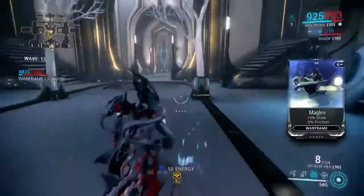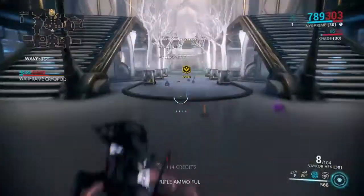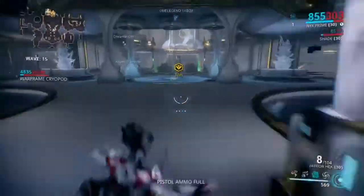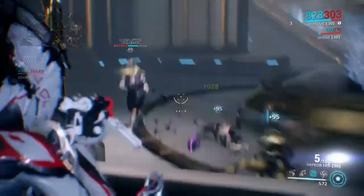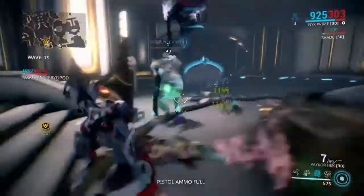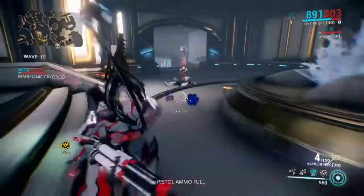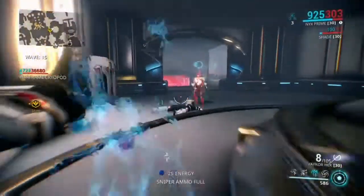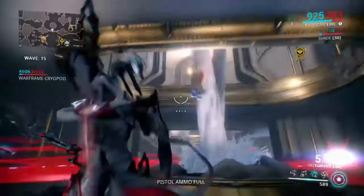She is the telekinetic powerhouse — she basically controls everything with her mind. She has extremely good crowd control because of that, so you definitely want a Nyx in your arsenal. And as I slam these dudes in the face — wow, slam again, die — let's talk about Nyx's abilities.